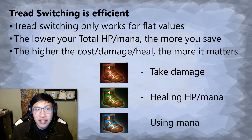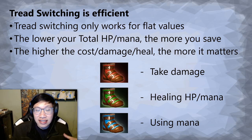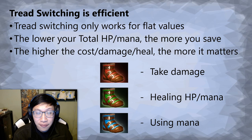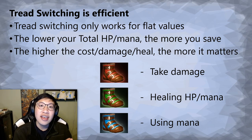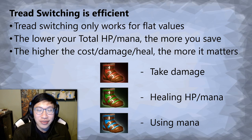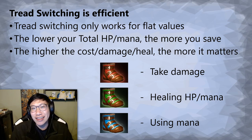A few points to end this video. Tread switching only works for flat values. A salve heals 400 HP — that's a flat value. A spell does 100 damage — flat value. Then tread switching is good. If it's a percentage — like the fountain, which heals you a percentage of your health and mana — it doesn't matter what attributes you're on, it won't make a difference. A 10% heal is always 10%, so it takes the same time to heal regardless of your stat. You don't need to tread switch for percentage-based effects.